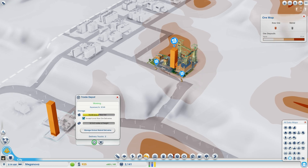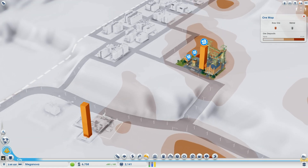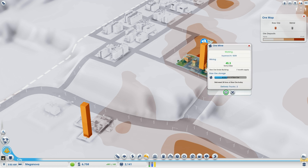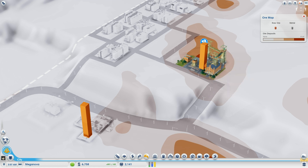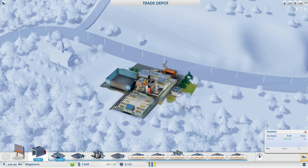There go the trucks — look at that money flow! That truck just emptied 10 tons right before the next 10 tons arrived. We are definitely going to need to expand the storage on this trade depot because there's no way it can keep up.